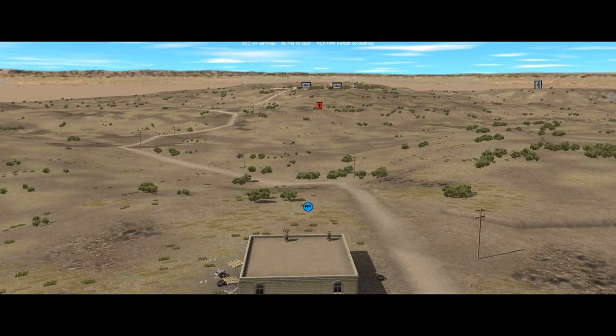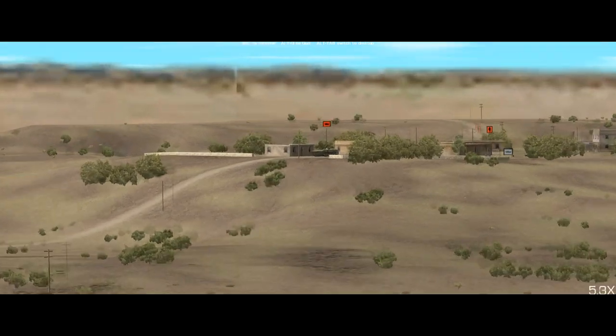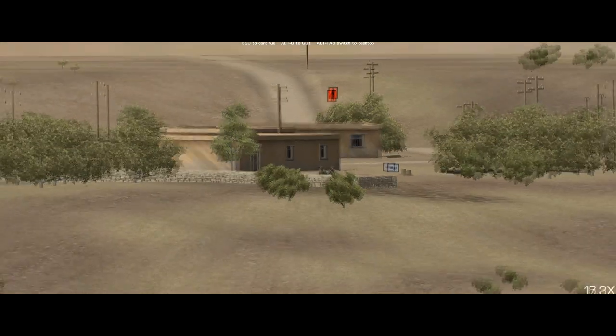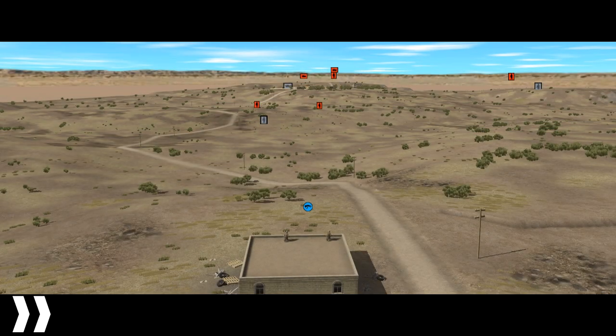We're still at the 5 second mark here, so if we let the turn play on, the marines will continue to observe and spot. Soon we've spotted another Syrian soldier and gotten the contact icon in close, so the marines are starting to pick up on the rest of that platoon. In the village, one of the vehicle spots has been identified as a BMP-1, and the marines have spotted some soldiers, but they haven't gotten anything else on the hill on the right. As the turn runs, the marines are picking up more contacts and working out what they are, so our picture of what's in front of us is developing, but it's patchy.